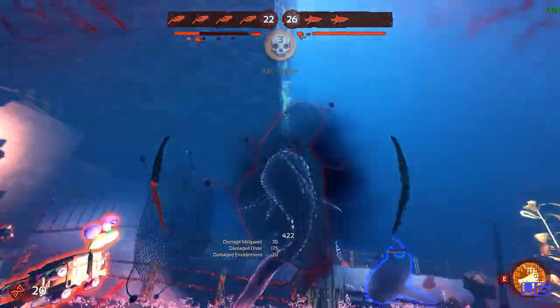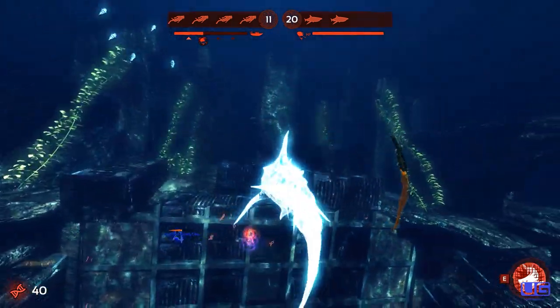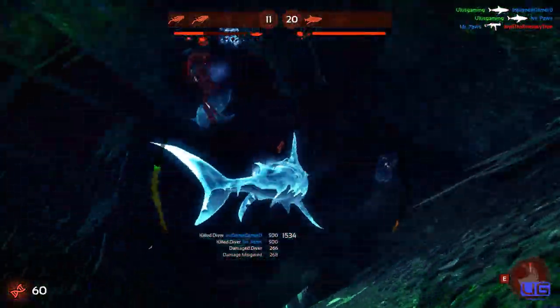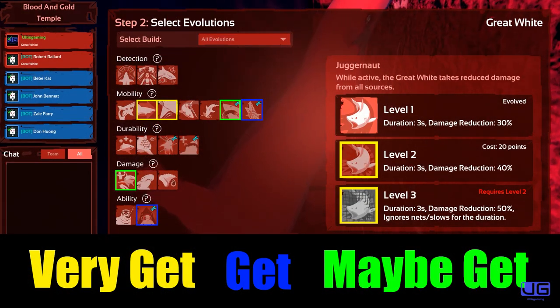The play style of the great white shark is exclusively the hungry boy method. You generally just want to be eating a diver, going to the next, going to the next, all the way until you die — and that's pretty much about it. Here is the list of evolution upgrades if you happen to accidentally choose this shark.